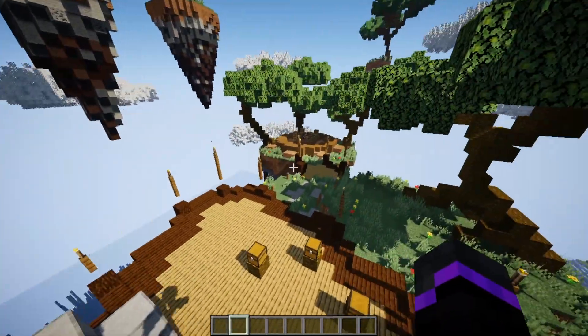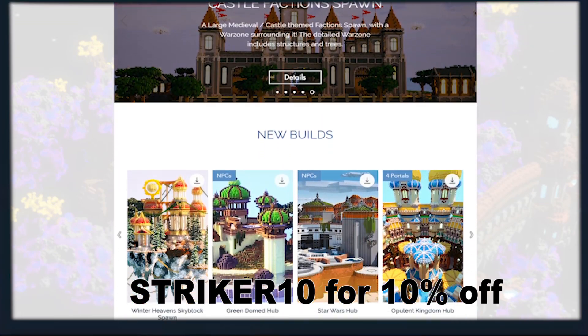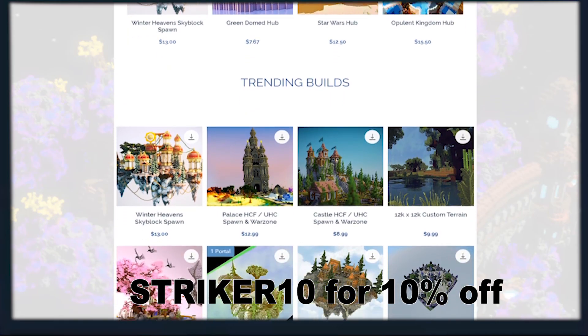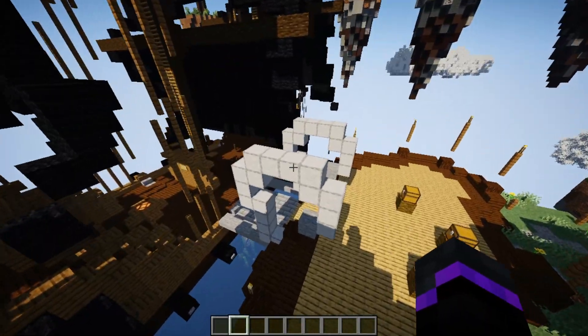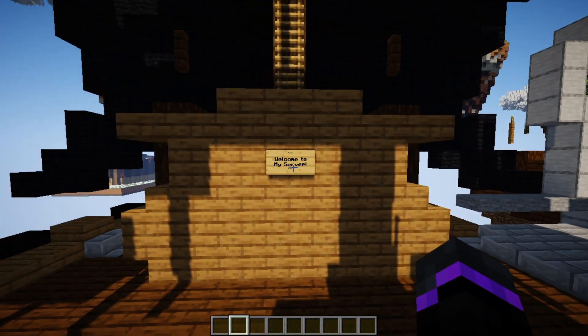We have this really nice build right here from Odyssey Builds — I'll leave the link down in the description. You can also use code Striker10 to save 10% off your builds from the Odyssey shop. So make sure you take advantage of that. We've got a nice little spawn right here — just a small, simple spawn.